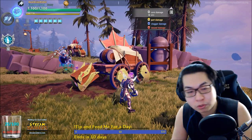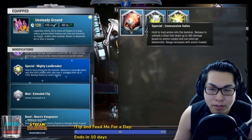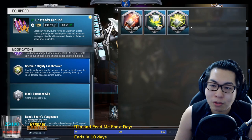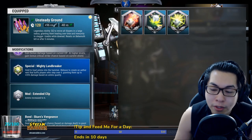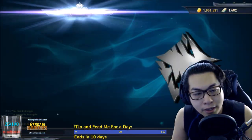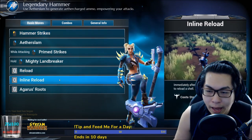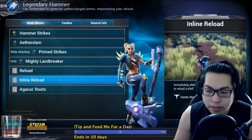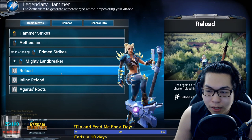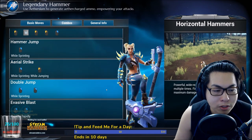Mighty Landbreaker just happens to be the special I'm using. There are several specials you can use with the hammer — Concussive Salvo, Mighty Landbreaker, Ironheart Landbreaker — it's up to you. Personally I love using Mighty Landbreaker. Going back to the move list, you can actually reload after doing the damage of a strike to do an inline reload; it costs stamina, but honestly it's a waste of time. You should just reload outside of that.